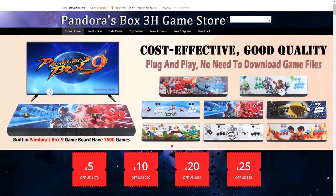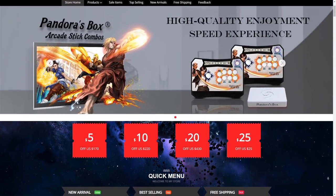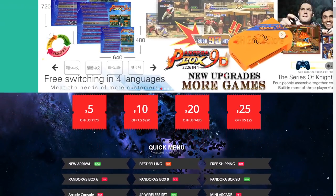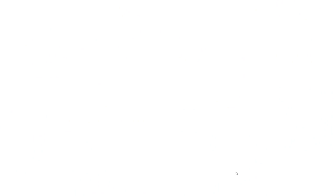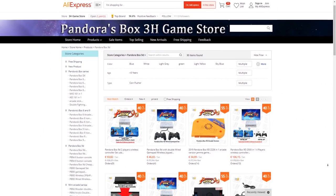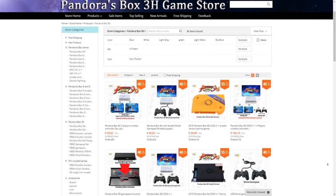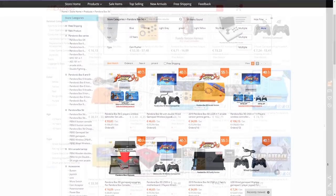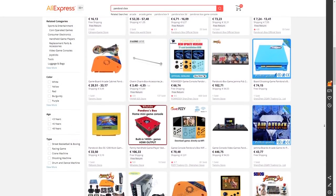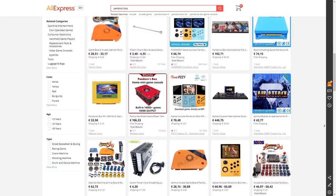We'll get into the differences later, but what you get with these Pandora Boxes is simple — they're all mostly identical to each other. There are 2 stores now, but in my opinion it's not really an official store, because nowadays there isn't really an official Pandora Box anymore. I want to explain what the differences are, what the best version is, and what to look out for.